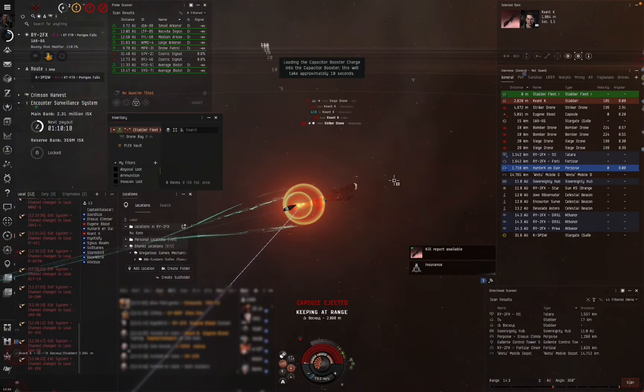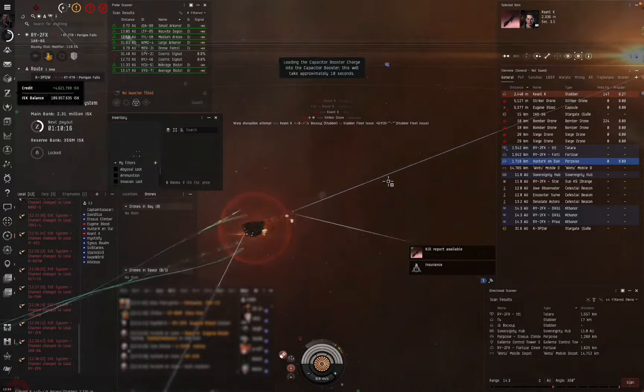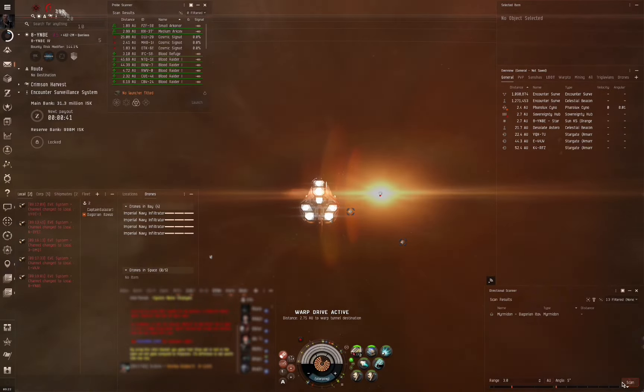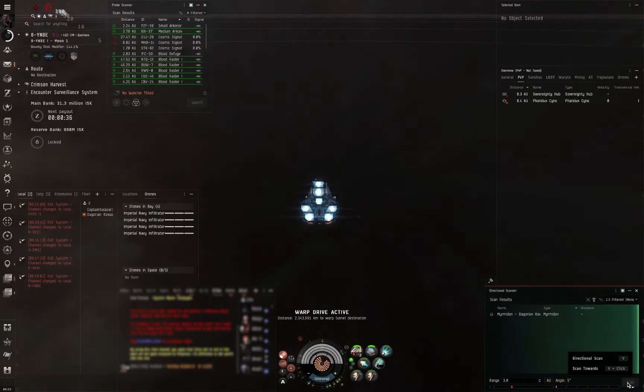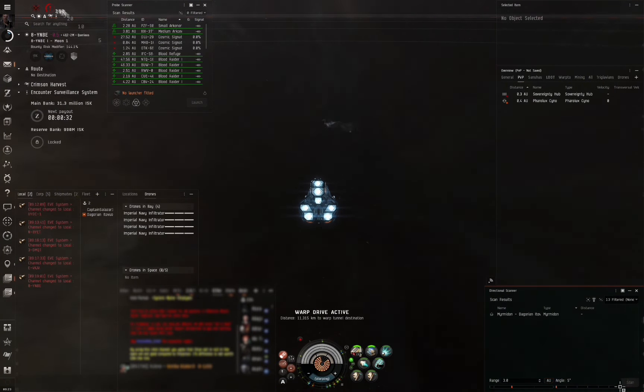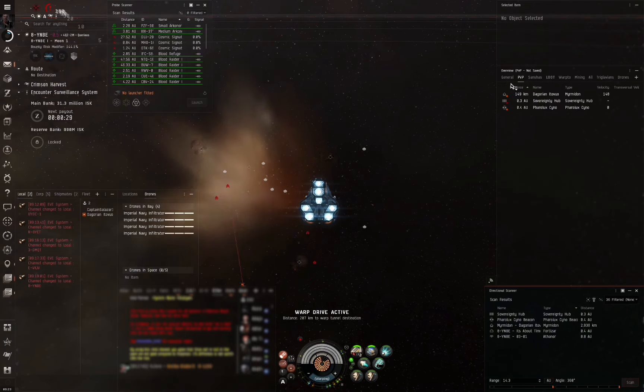Down I go — good fight. In this next fight I'm up against a bait Myrmidon. Landing on grid I assume it's just a ratting fit, however once it turns around and starts locking me I know it's bait. That being said, I still take the fight.